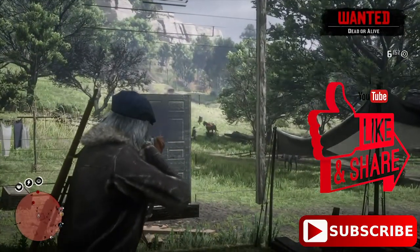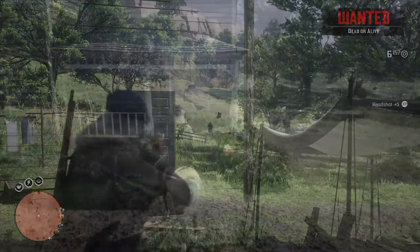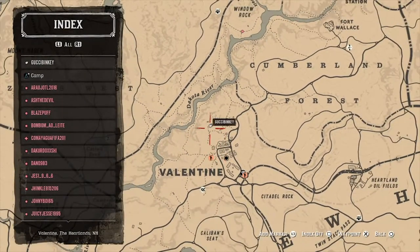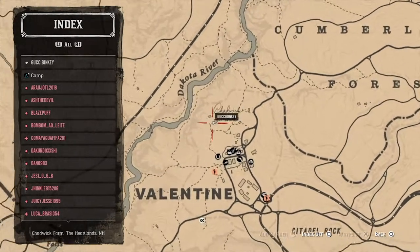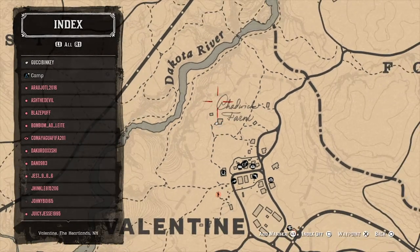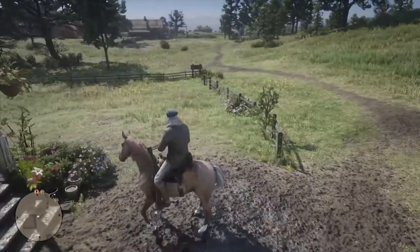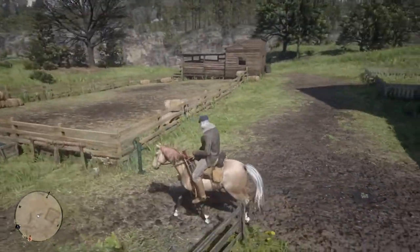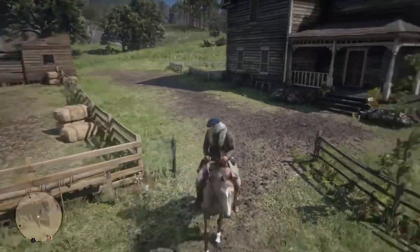Getting right into the video. What you're going to want to do is head over to this house — it is going to be above Valentine. Basically in this house you can do a wall glitch where you get inside the building and then you can actually shoot outside of it, but no one can shoot you. This is a super easy way to just farm lawmen, because you can shoot them pretty much anywhere in the house and they can't shoot you.